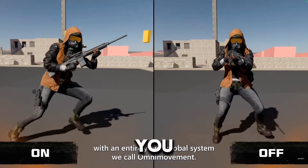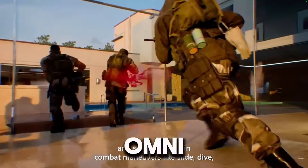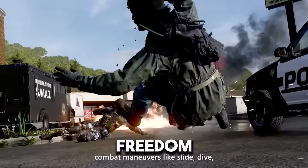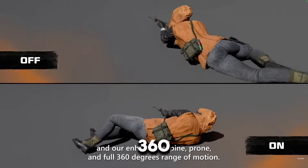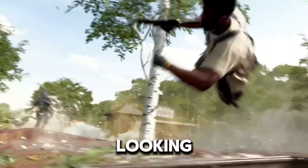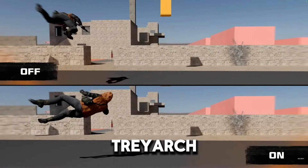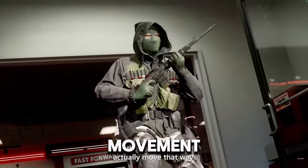This is a feature that you can turn on or off, which is great. You get to choose the way that you want to move. Omnimovement will definitely give you more freedom when moving. The new movement mechanic also includes 360 degrees of motion when prone. Even diving backwards while looking at your enemy is a possibility. Treyarch claims that once you try Omnimovement, you will never go back to regular movement. We'll see about that.